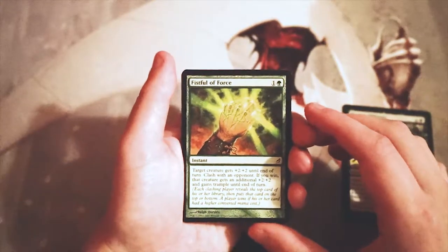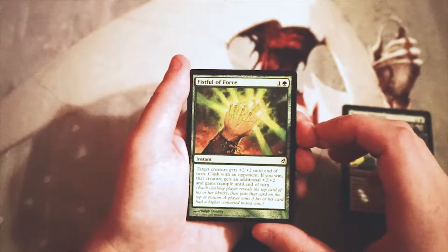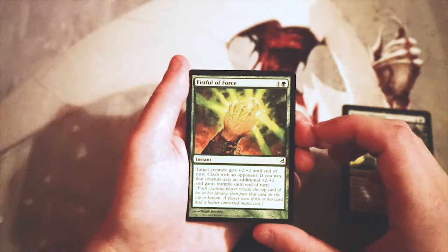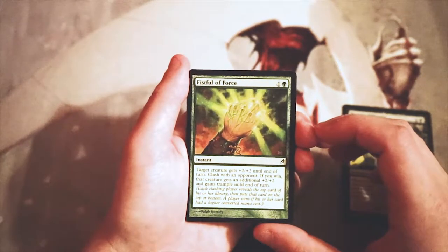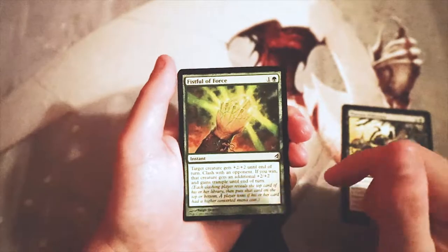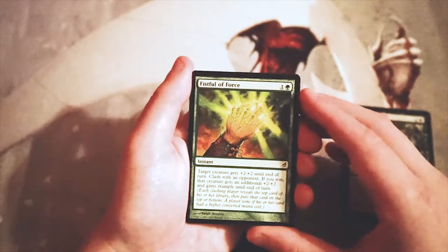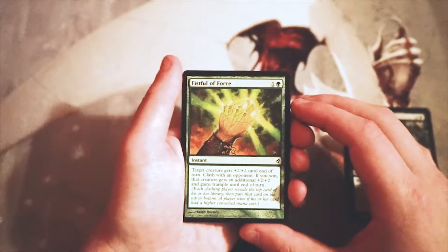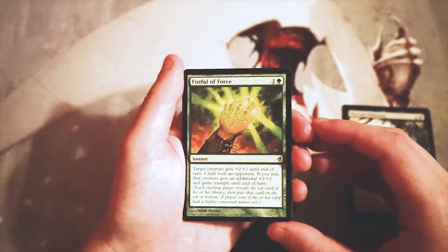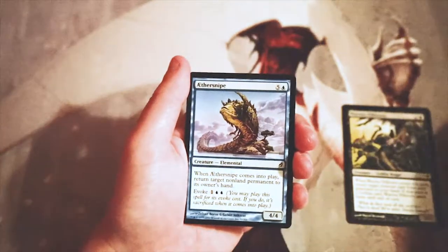Fistful of Force — one and a green for an instant. Target creature gets +2/+2 until end of turn, then you clash with an opponent. If you win, that creature gets an additional +2/+2 and gains trample until end of turn. With the clash mechanic, each player reveals the top card of their library, then puts that card on the top or bottom. A player wins if their card has a higher converted mana cost. This is a really good combat trick — essentially there's no downside, and if you clash and win, getting +4/+4 and trample for only two mana at instant speed is huge. I don't like taking combat tricks early though — just personal preference.